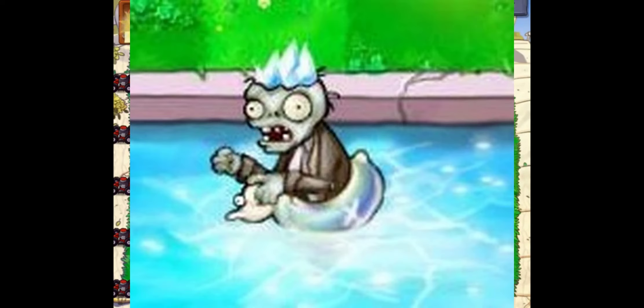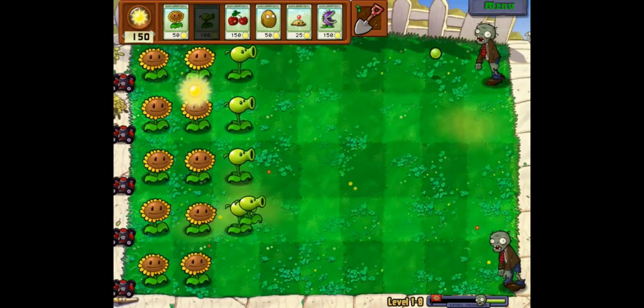Next up is the Brain Freeze Zombie. While it's swimming around, as soon as it starts eating a plant, it freezes everything in a 3x3 radius. The plants will be frozen, but it doesn't specify how long — just that they'll be frozen. Besides that, it just seems to be a normal duck tube zombie with the same amount of health and it's also pretty slow. If it was in an actual Plants vs. Zombies game, it would make things a lot harder. I honestly have to say this is one of the better designed zombies for this fake leak.